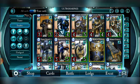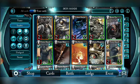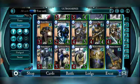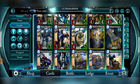For Iron Hands, Servo Harness at five energy works because healing is their style — they go the long distance and it assists the warlord. Servo Arm used to just heal two to a friendly troop, but when they changed it to heal two to a friendly unit including your warlord, it became a good card. The problem with Mantle of Ultramar is it does nothing for your warlord — if you have no troops, it does nothing. It's good in events in a pinch, but outside of that, this is not a good legendary to pick up. Save your gems.